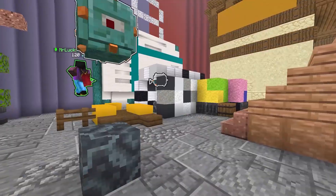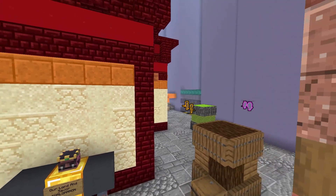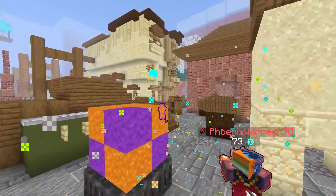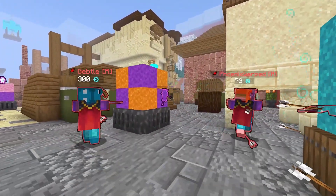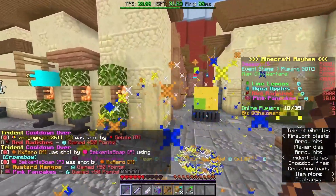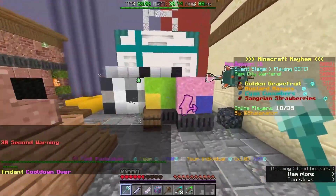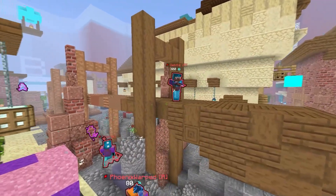The only time a team stops getting points from the Guardian Box is when it's broken. You winning a round is you breaking the other team's Guardian Box. Individual points are only split through the Guardian Box's survival and corruption. The only points individual to you specifically are breaking a Guardian Box and killing players.